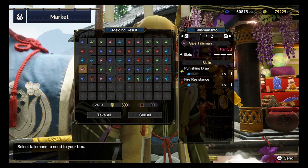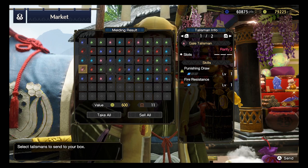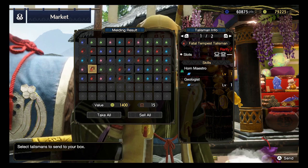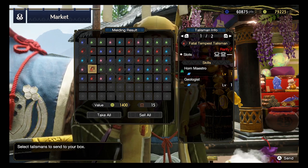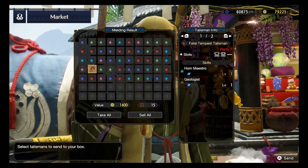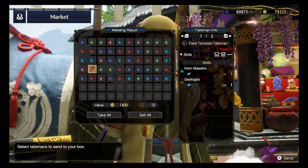Alright, we are coming to the end - last 5 Rank 7 talismans. Come on, don't let me down, we've got this. Level 2 and level 1 decoration slots: Horn Maestro - quite a good skill for Hunting Horns - and Geologist level 1 as a bonus. This could be quite a good talisman for Hunting Horns, but too bad I'm not into that.